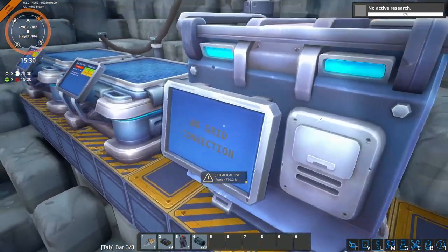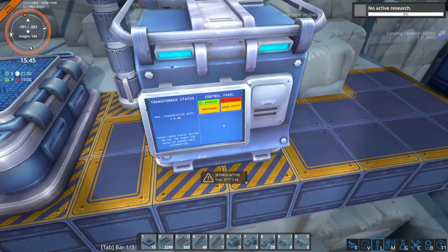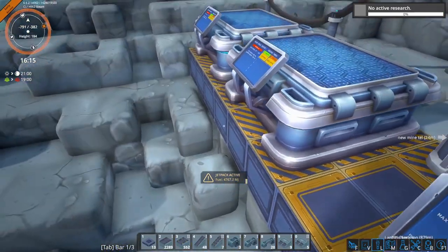Connecting cables - no great connection of course. The miners and loaders are pulling 1.6 megawatts and pushing up. The transformer can handle 5 megawatts, and we're pushing 300 kilowatts - it started! The solar panels with 600 kilowatts should be more than enough. Actually wait - we're gonna need a little more solar panels. We have 8 miners at 200 kilowatts each - that's 1.6 megawatts total. We're only producing 600 kilowatts, so we need another four solar panels.